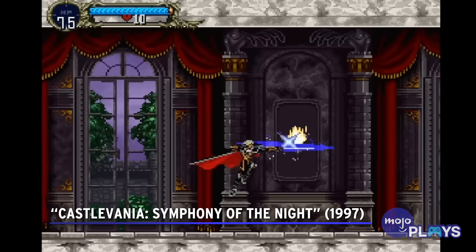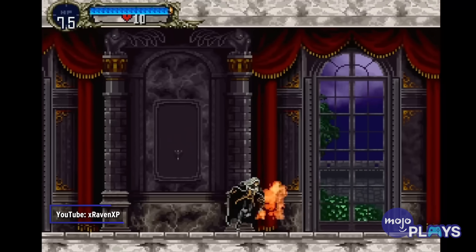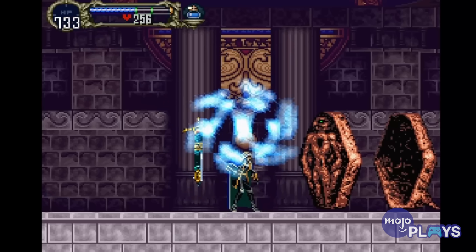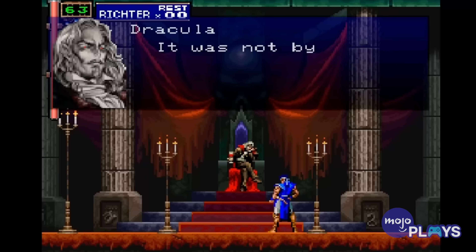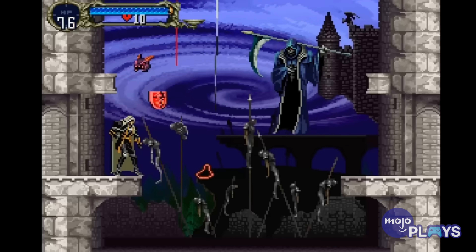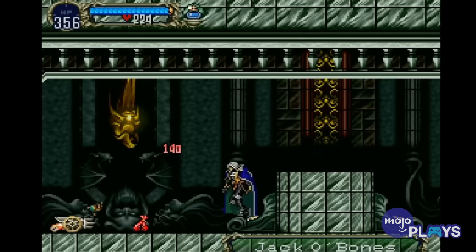Castlevania: Symphony of the Night. Castlevania: Symphony of the Night is a timeless masterpiece, a game still held up as one of the greatest video games of all time. The way this game subverts players' expectations around every corner is simply ingenious — from the opening with Richter and Dracula bantering in his darkly elegant throne room before duking it out in a climactic battle, to the way Alucard meets Death at the start of the castle and has his best gear taken away, to the infamous castle inversion where you must play through the whole area again but upside down.